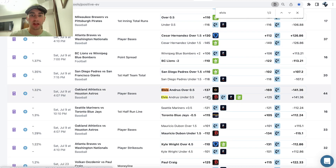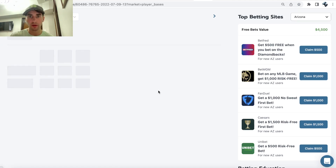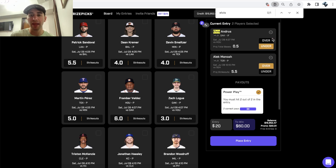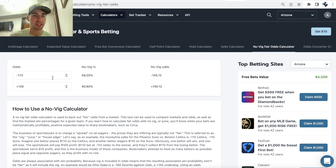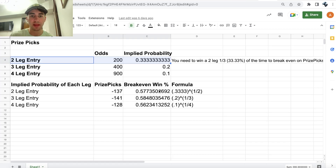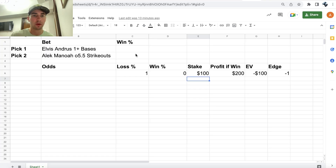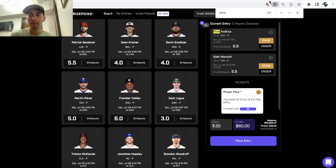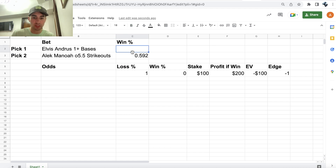That difference exists because the overs are much more likely to hit, which is implied through the sportsbook odds — the fact that sportsbooks have the Elvis Andrus over heavily juiced means it's much more likely to hit. Scrolling through, the entire betting market is heavily juicing the overs, confirming these are great picks for our PrizePicks entry. The win probabilities are 59.2% for the strikeout prop and 58.57% for the total bases prop, both beating the break-even rate.